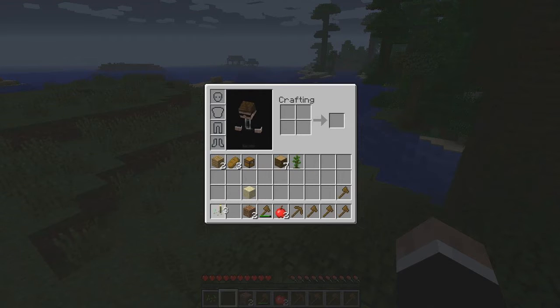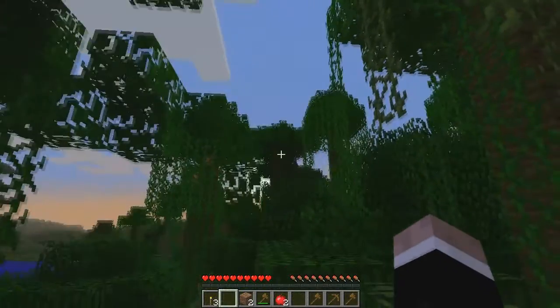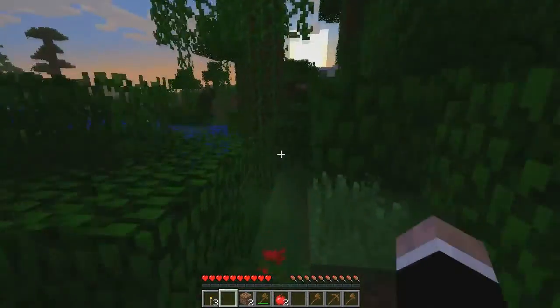Now I'm going to go ahead and move this torch back over there. I like to have certain things in a specific area. This is a pickaxe. I have a ton of wooden axes, which I don't really need. This is also an apple, so you can use the apple and you can also do some other things with it. And as you can see, it's starting to get kind of dark out and the sun looks like it's starting to set there.